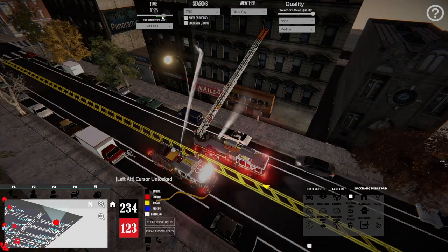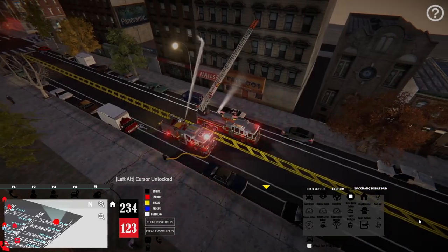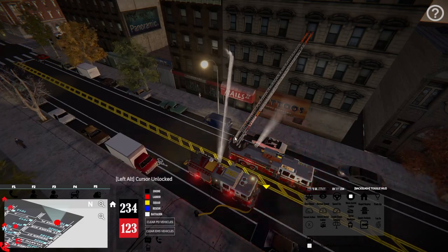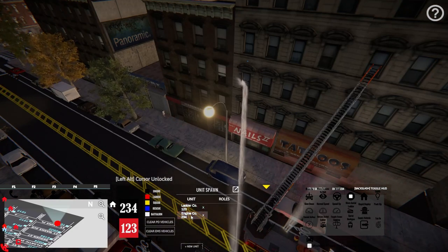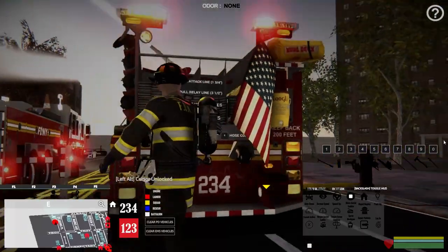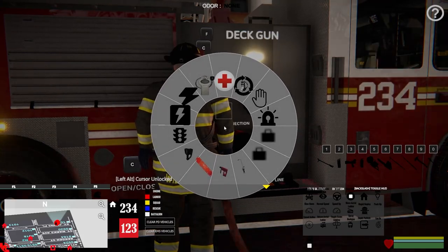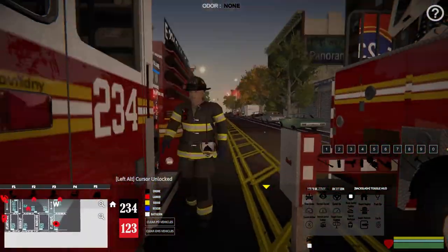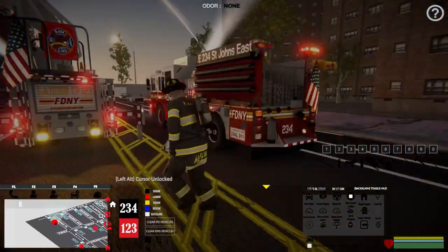It looks like the scene light follows whatever the ladder is doing - I've never been able to control it from the ground. Let's change the time to around 1800 to see it better. Going back to Engine 234, let's select him and toggle scene light - I think that one follows the deck gun as well. Let's hit F2 to bring up our unit spawn and jump on 234. If we go to the side with the lights - interesting, it went back the other way.